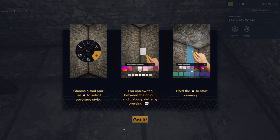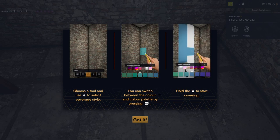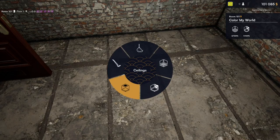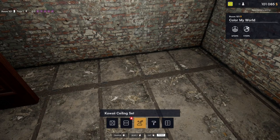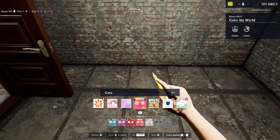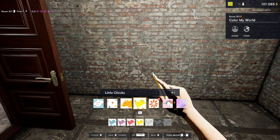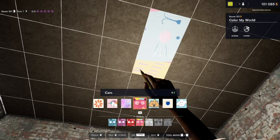So we're going to be choosing a tool and selecting the coverage style, then switching the colors and holding to start covering. We'll start with the ceilings — that seems logical. You've got a Kawaii style ceilings set — let's see what that is. Oh wow, that could be quite funny — cats! This isn't my style but for the sake of comedy I think it could be quite funny. Let's do cats and see what happens.